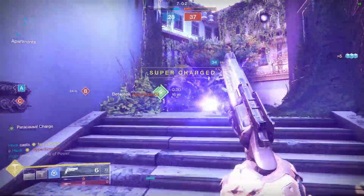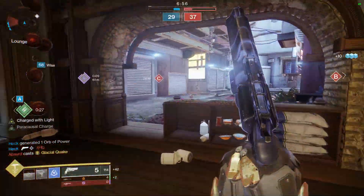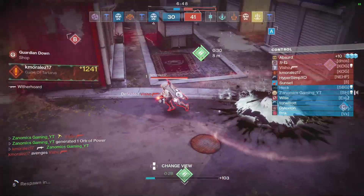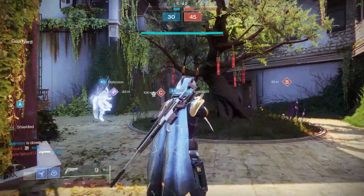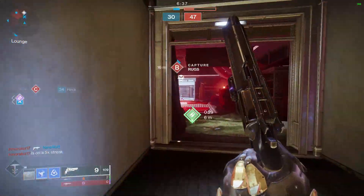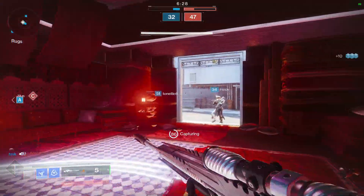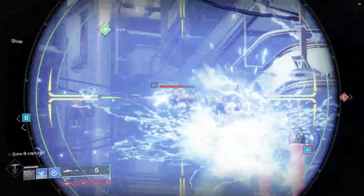Shifting gears to PvE and the Destiny 2 news: the Fallen Saber Strike is currently giving double loot, and starting tomorrow at reset it will give four times the loot if you get a platinum triumph — meaning you kill all the champions inside the strike. Make sure you're playing on at least Legend, knock out all the champions, take your time, and get that quadruple loot. It's a limited time thing so definitely do it.